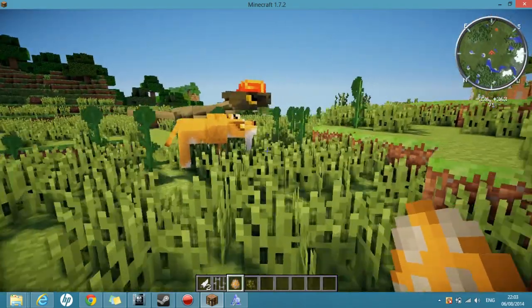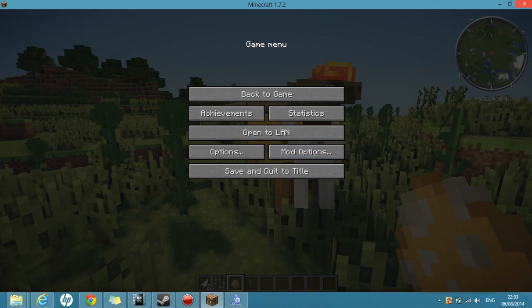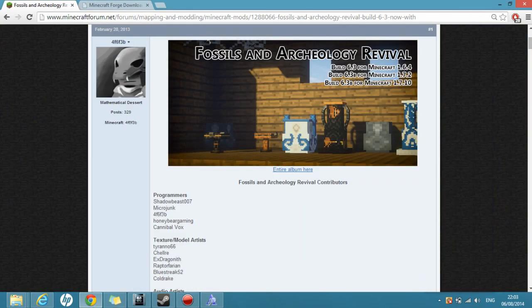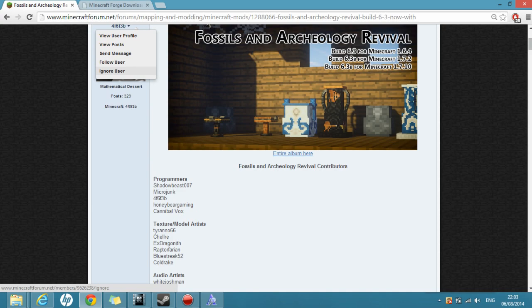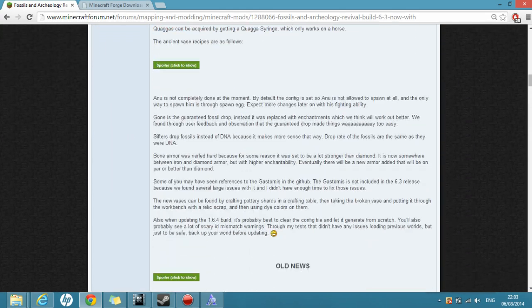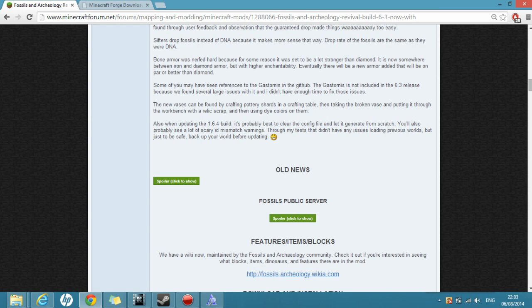I'm just going to go ahead and show you how to install this. I'll drop the links down below on where you can download it and where you downloaded Forge from. If you've watched my previous video on how to install Pixelmon, then this will come pretty easy to you. You can just do the whole process but replace Pixelmon with the Fossils and Archaeology mod. Simple as.